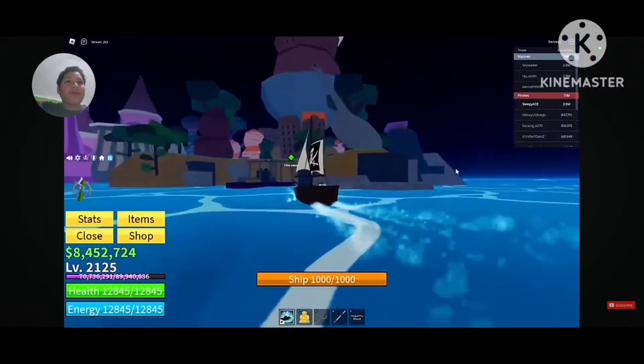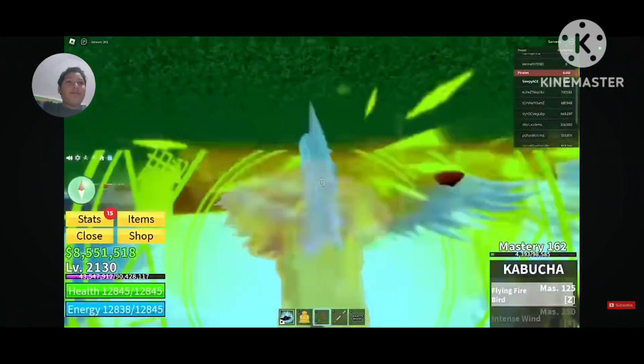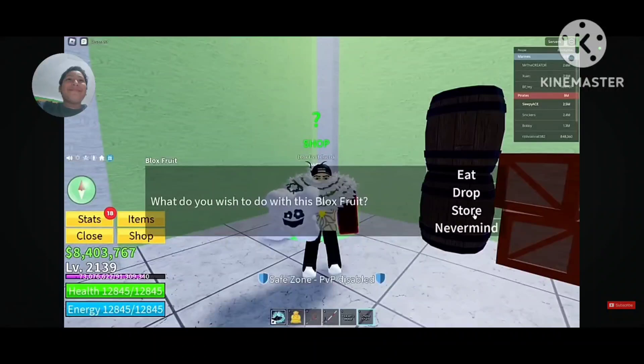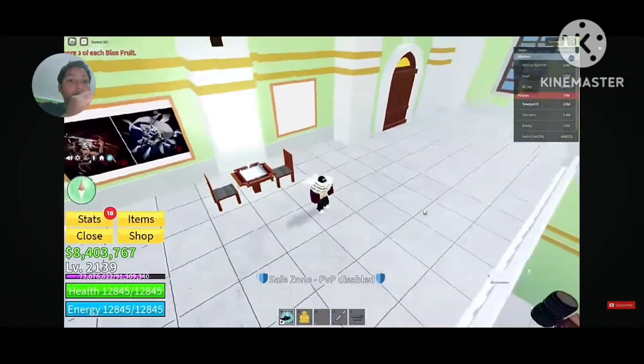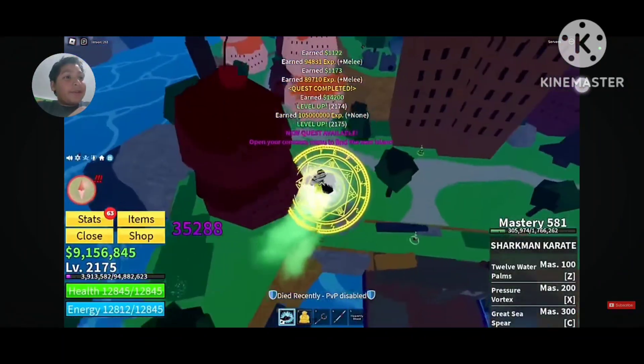He moved on to the next island hoping it's better than Peanut Island — then got stuck. He rested and rolled a good fruit but tried to drop it on the table and it fell. He says never drop a valuable fruit. He quickly reached the end: level 2175.